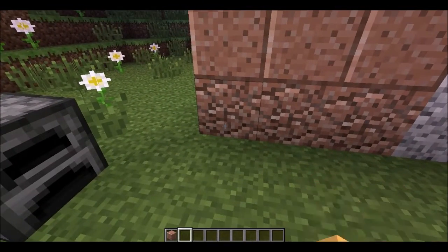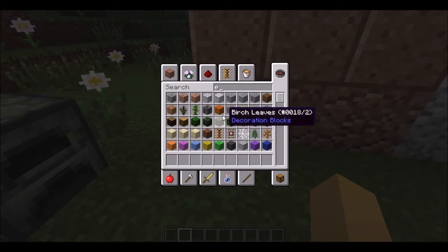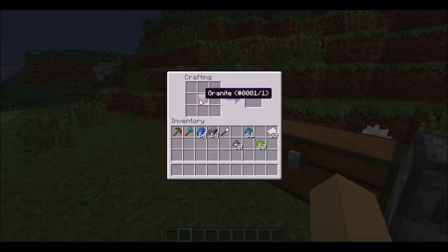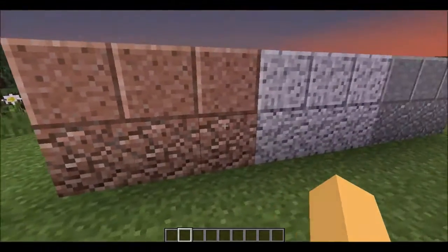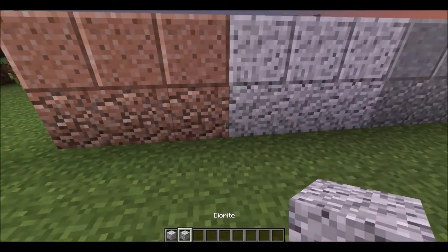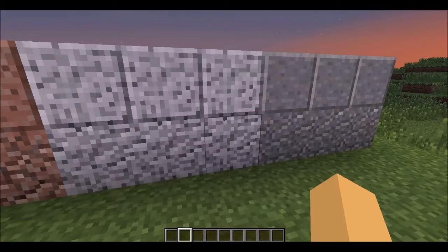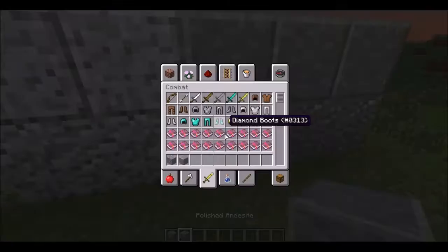This right here is granite — regular granite and polished granite. I honestly have no clue how to make it polished. You can look that up. This is diorite. It's completely useless — it's just really cool decoration stuff. And this is andesite or something like that.